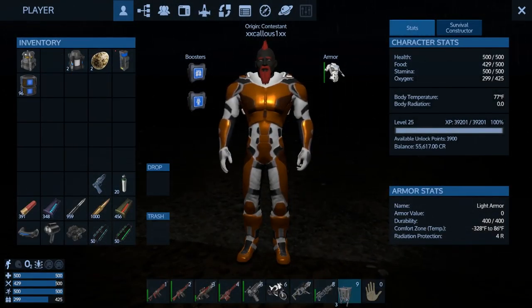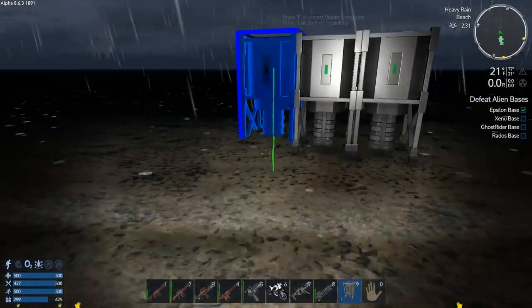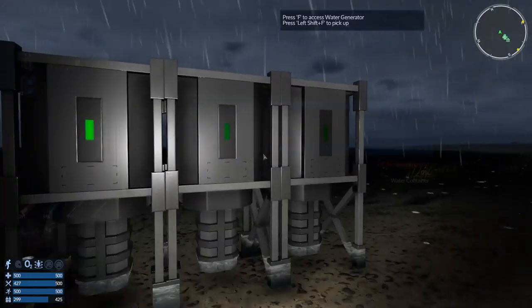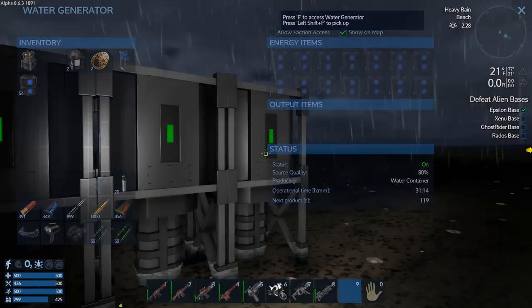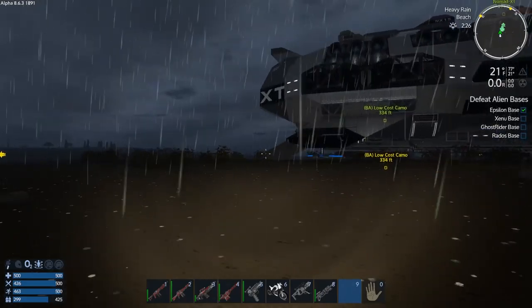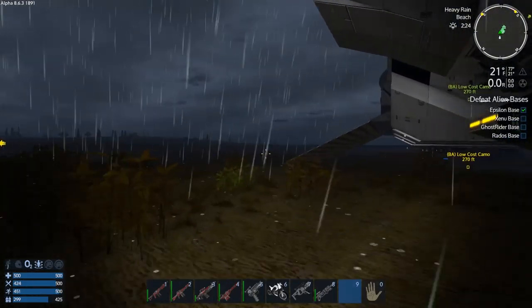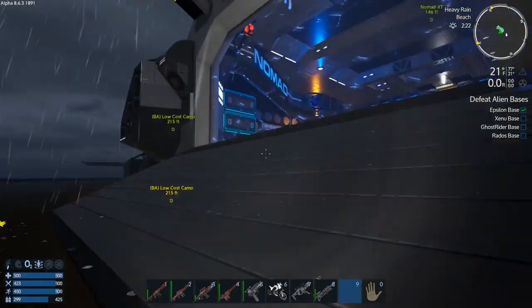Let's get these down and get you guys making some more water so that we can make more oxygen. Yeah, it's really something about this seed. I've seen other Ultimate Iron Man challengers playing and they've got plenty of water on their second planet — I don't have a single drop anywhere.